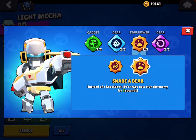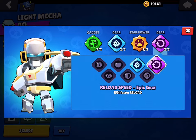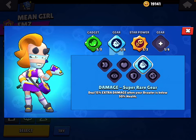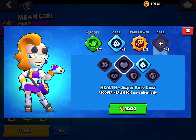For Bo: use Super Totem, Damage gear. Snare a Bear — unless it's a really bushy map, then use Circling Eagle — and use the Reload Speed gear. For EMZ: you want to use Friend Zoner, Damage gear.